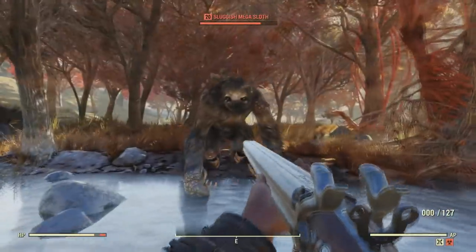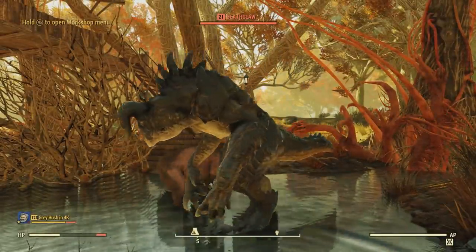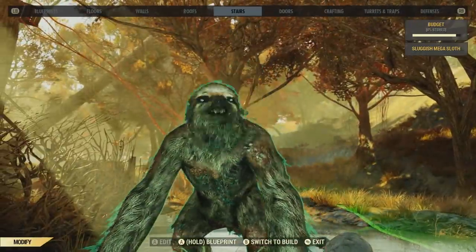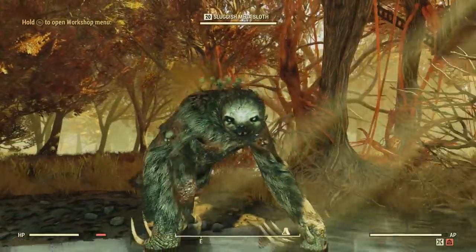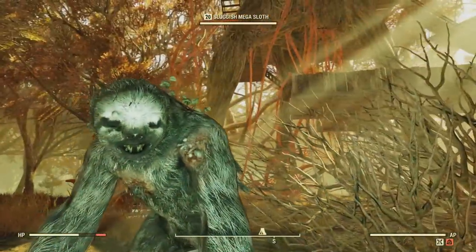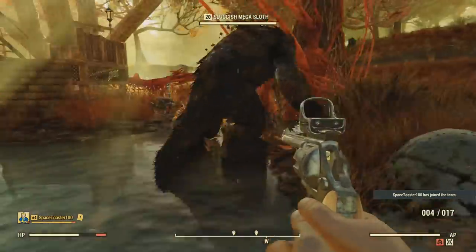Hopefully this helps you all with taming animals in the wasteland. It's a really awesome feature that a lot of players don't know about or are confused by, so it's good to spread the word. If you could leave a like, that'd be greatly appreciated. If you're new here, feel free to subscribe — I'll be covering a lot of Fallout 76 content. Thanks for watching, until next time, peace.